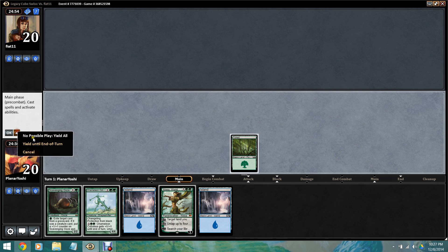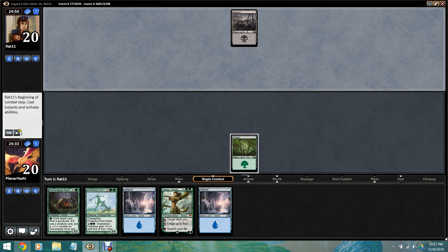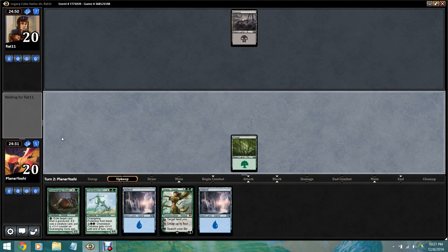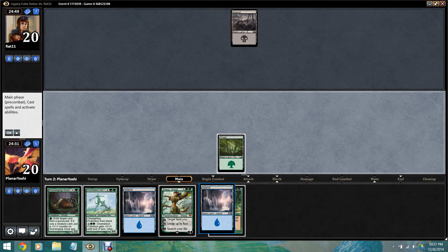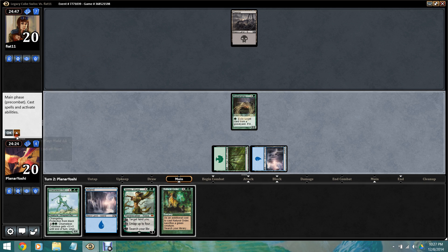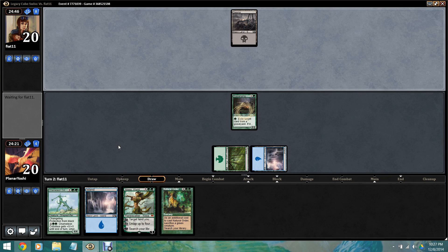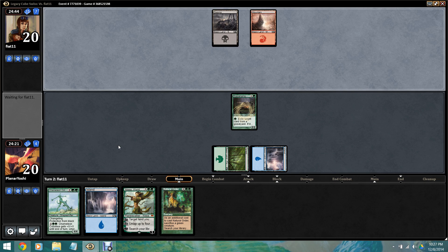Play a forest. Got a swamp, got a Natural Order. I'm just going to cast Scavenging Ooze — there's no point in just waiting around. Hopefully we just turn four Natural Order into something great.